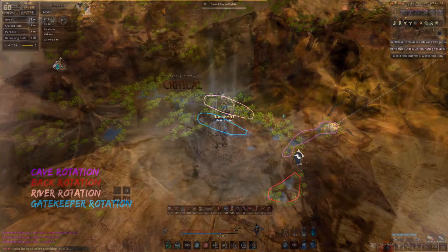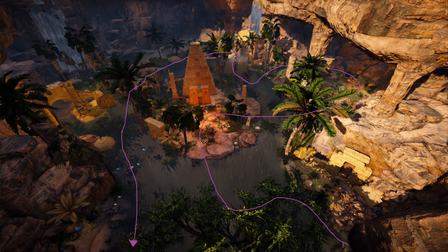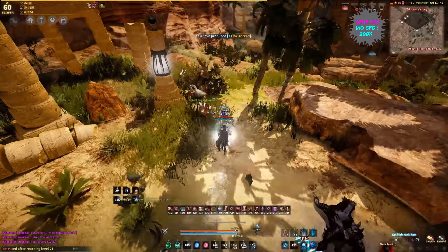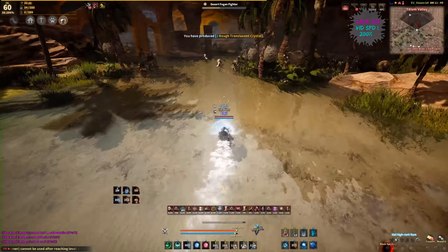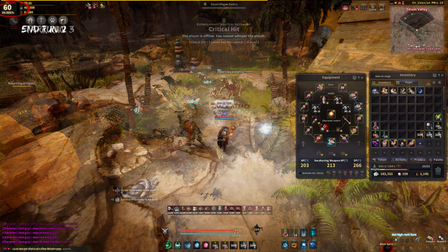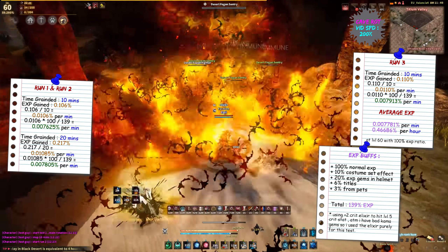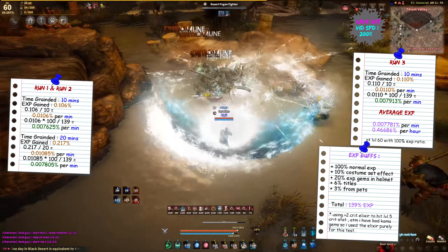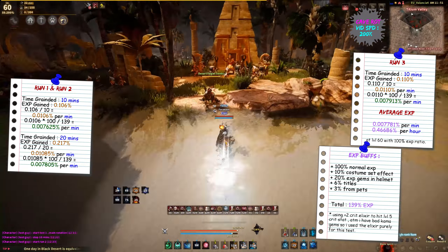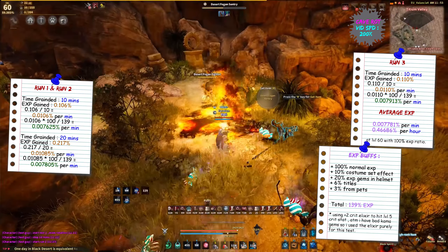The first one on my list is the one that goes through the cave, and this is basically the main rotation that people usually do when they come here. You can see it on the map and also on the video playing in the background, which I recorded at the time of testing. On this rotation I did a total of 3 different runs — 10 minutes, 20 minutes, and another 10 minutes — and the average experience rate for this first rotation is 0.0077% experience per minute. This is at level 60, and I was grinding faster and faster as time went by because I was getting used to exactly where the mobs were.